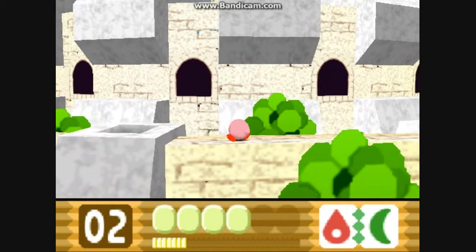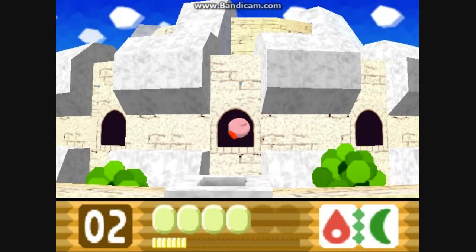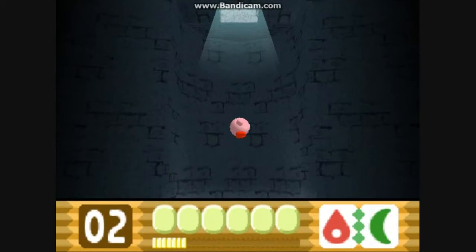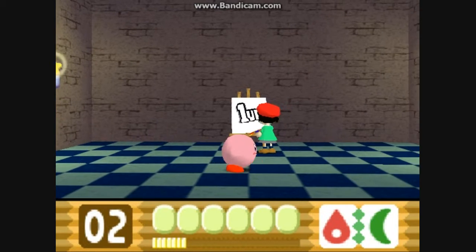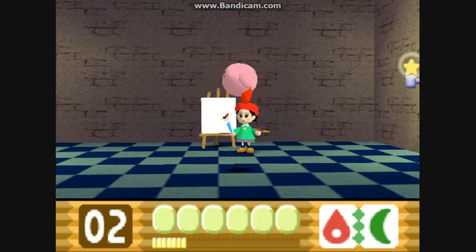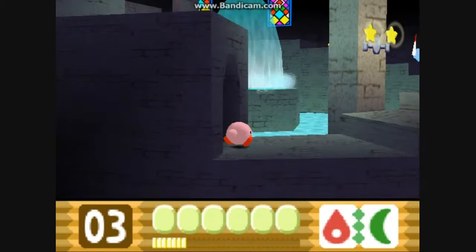Let's see if there's something down here — and there is, the sandwich! Yes, I love sandwiches. Let's go down. You can only get this shard if you have the Stone power, I think, so sorry, I can't get it right now — I will get it later. And here's the painter painting a 1-up for us, yay!